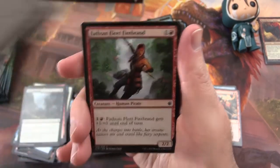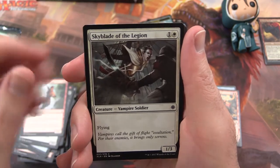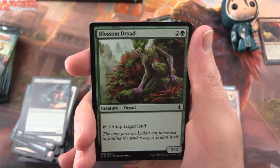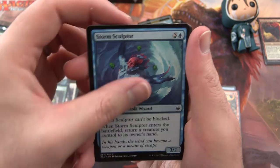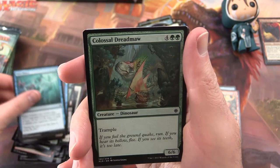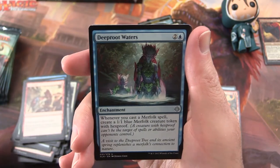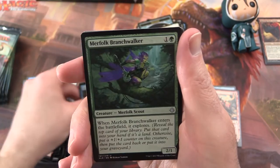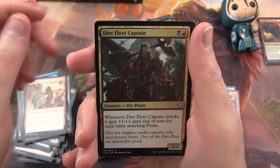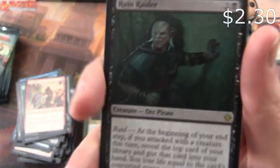Pack 12: Skittering Heartstopper, Fathom Fleet Firebrand, Skyblade of the Legion, Dire Fleet Hoarder, Blossom Dryad, Storm Sculptor, Thrash of Raptors, Dive Down, Colossal Dreadmaw. Deep Root Waters is the uncommon. Merfolk Branchwalker, Dire Fleet Captain. And Ruin Raider is the rare — this guy's an Orc Pirate.